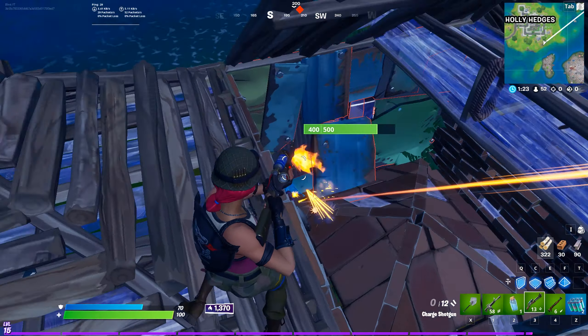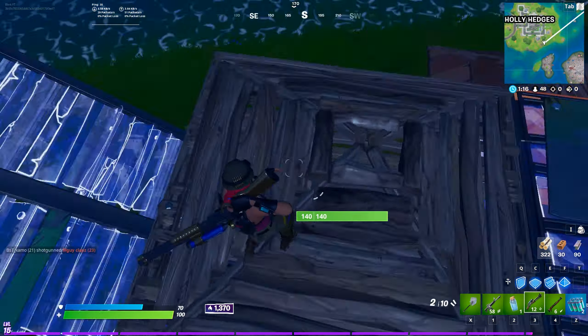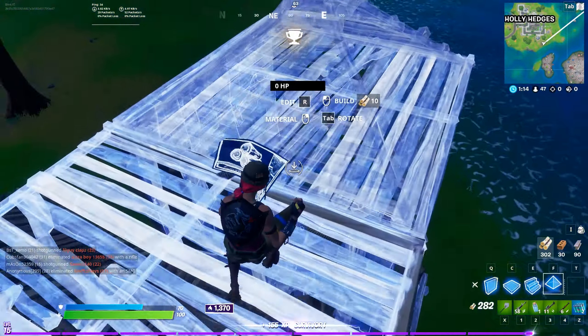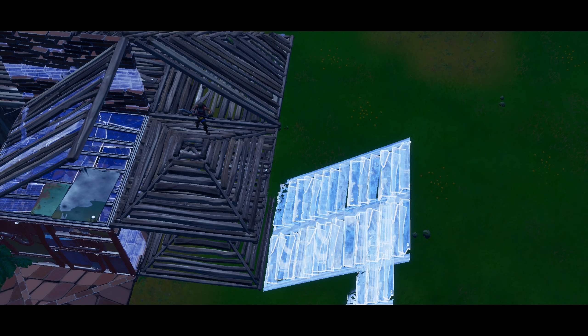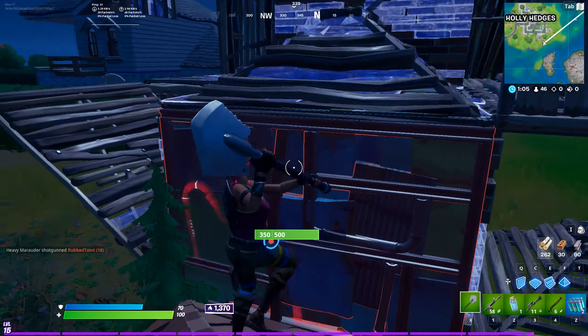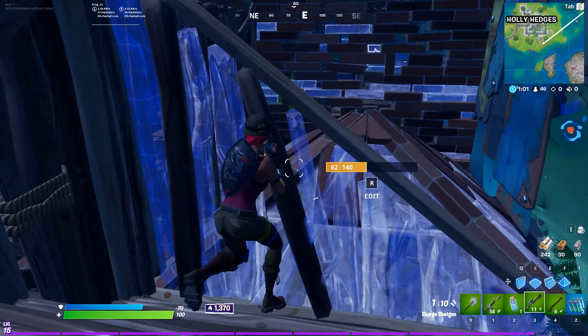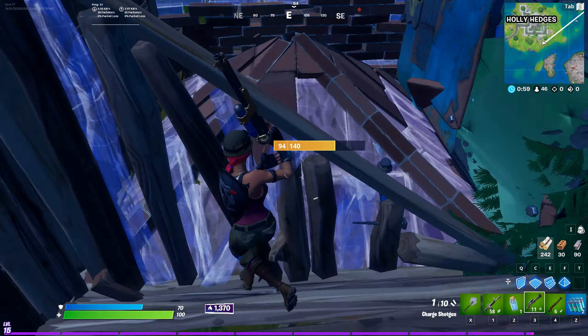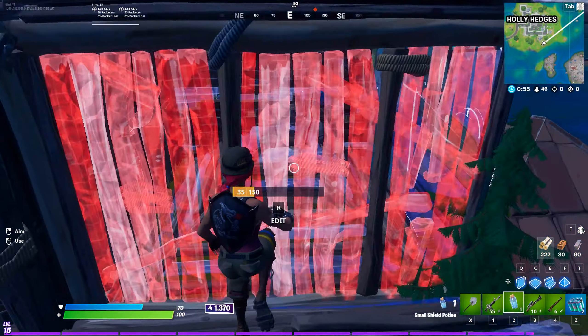My opponent goes for a ramp play and I know exactly where he's coming from. I'm able to charge up my shotgun and get rid of the delay because he's now running up his ramp, which takes some time. Predicting player movement as you charge up your shotgun is another massive skill you need to learn with this weapon — it will make you one of the better charged shotgun players. My opponent puts himself back into his cone so I replace it and go for a shot as I close the edit, making sure I charge up the shotgun towards my wall cover first before I expose myself.